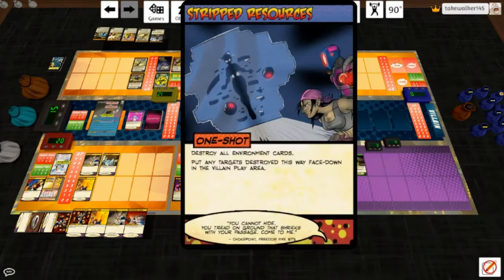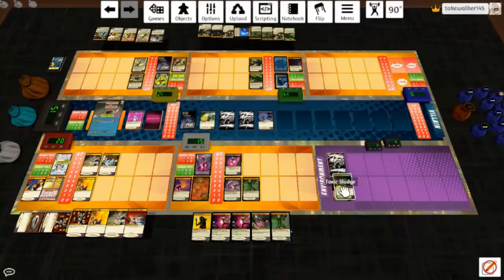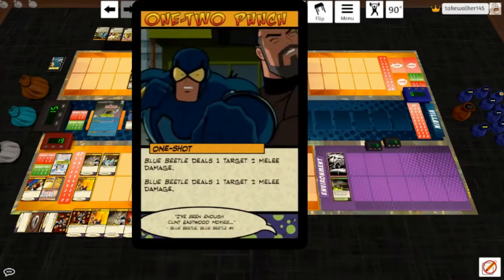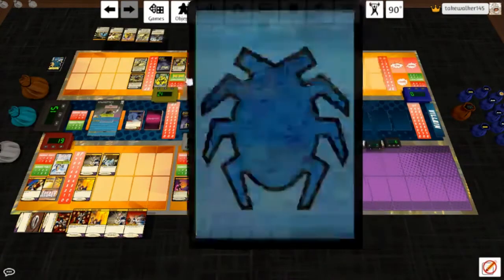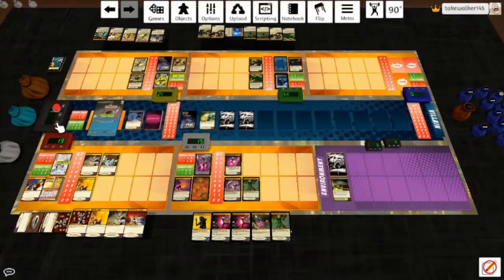Chokepoint plays Stripped Resources. Thanks for getting rid of the sludge — that was very nice of you. She's only dealing two damage to the highest, that's Legacy. This one's going to be over right quick. We're at plus zero against her, which is fine. One-two punch — he deals a target two melee damage and he deals a target two melee damage, and then he hits her for three.